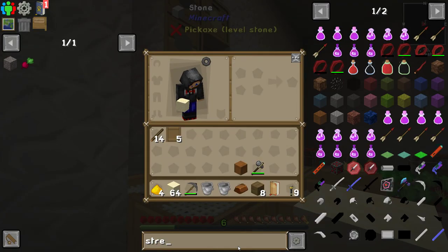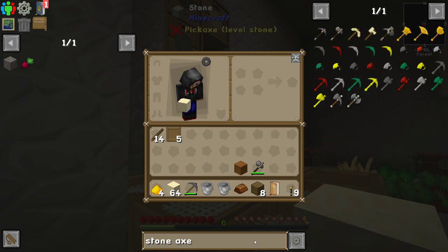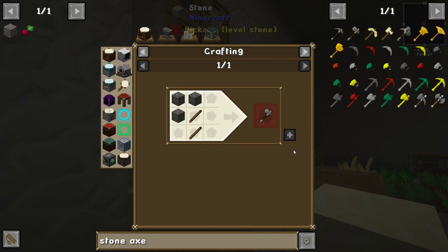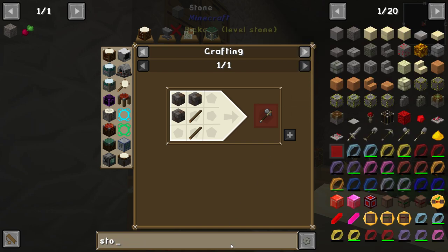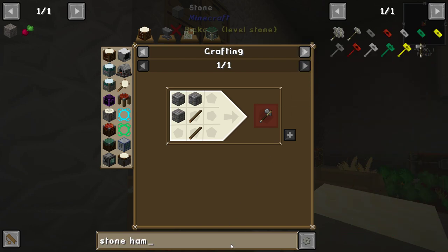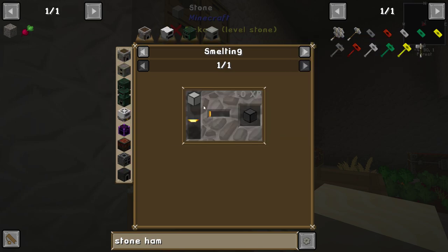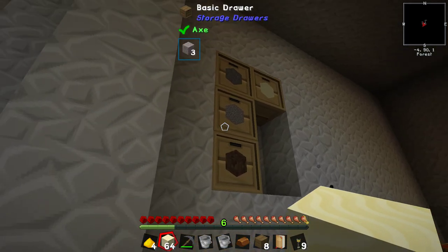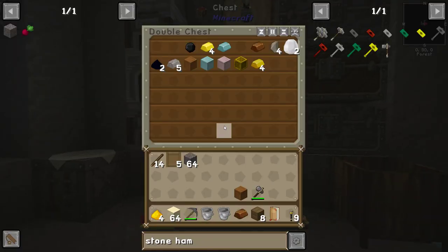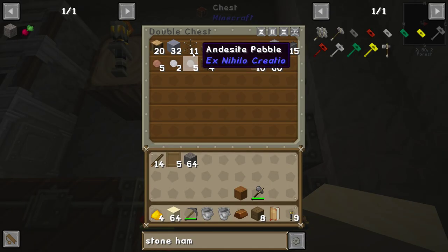We are excited because we just learned that we can make steel by making a stone hammer. The stone hammer — which was hardened stone and sticks. Hardened stone is unhardened stone. Unhardened stone is cobblestone, sand, iron, and clay. We have plenty of that: cobblestone, sand, iron's in there. We'll get that out in a minute. And clay.